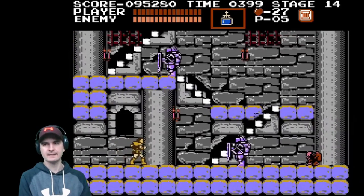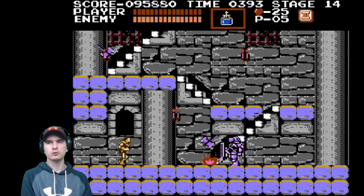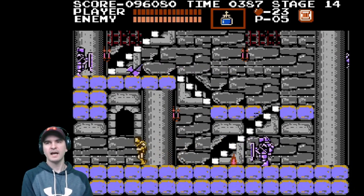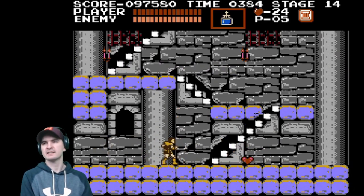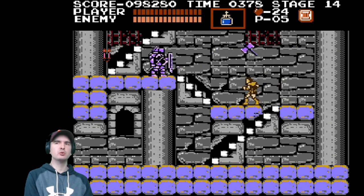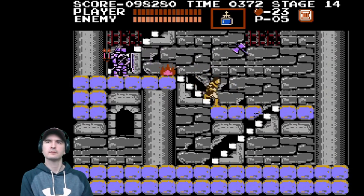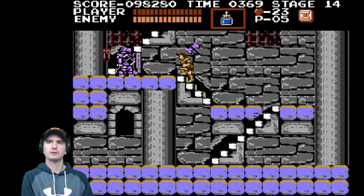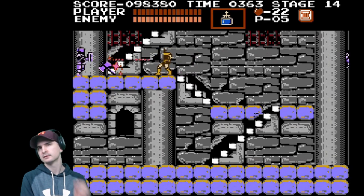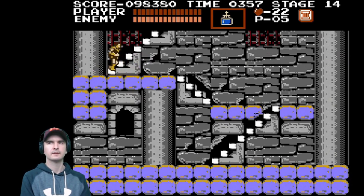Now we have knights — these are difficult as well because they've got their shield. It's very difficult to get to them. And they have axes, but they're like boomerang axes because they come back. Now you can get an axe weapon, but it doesn't do that. You can sort of just keep hitting them and it pushes them back. There's the axe — I don't want that. I'm sticking with what I've got, thanks.